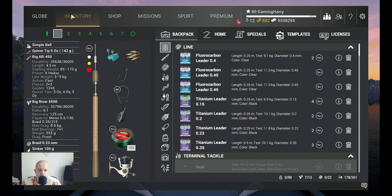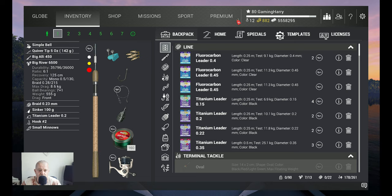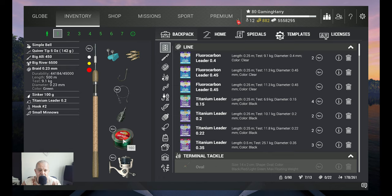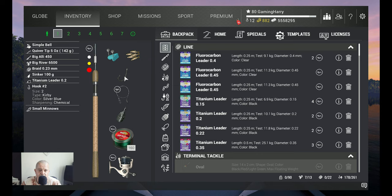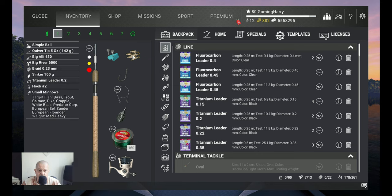The trophy walleyes give you nice money and XP. So what am I using? I'm using a bottom setup. I use my Big Alley 450, that's a 9 kg rod. With that I got my Big River 6500, that's an 8.6 kg reel. Braid 0.23, 9.1 kg, 100g sinker. Then I got a titanium leader 0.2, 10.1 kg. I use a hook with a little bell. And of course the bait - small minnows. That's the Emerald bait.